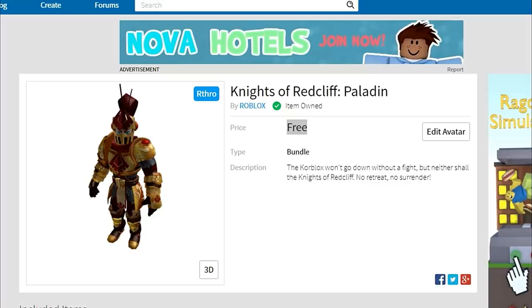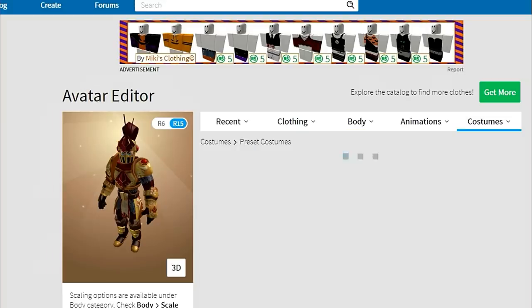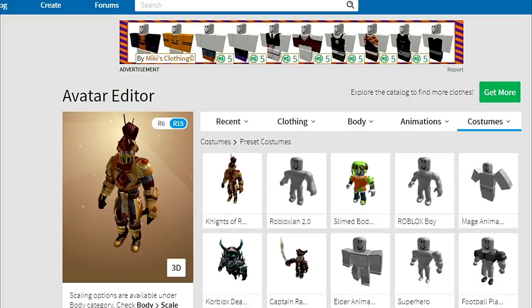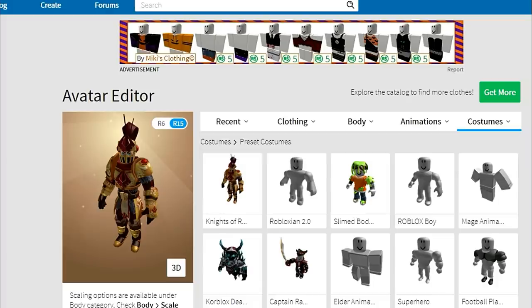We'd love to have you come back because if you're notified about future events and other releases, this is the place to check it out and we also do fun live streams. So once you get this, you go into your avatar menu and in order to load it up, you go into the right part where it says costumes, preset costumes, and then you'll see it right there in your packages. They used to have it under body and then packages, but they don't have it there anymore — you have to go to costumes and preset costumes.